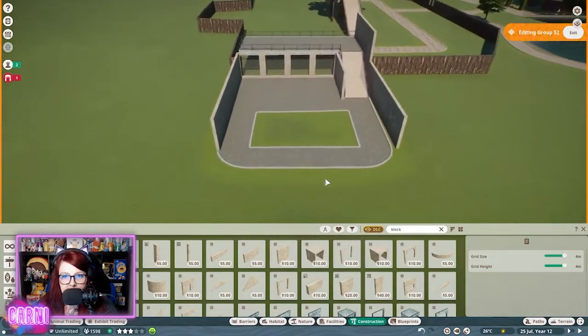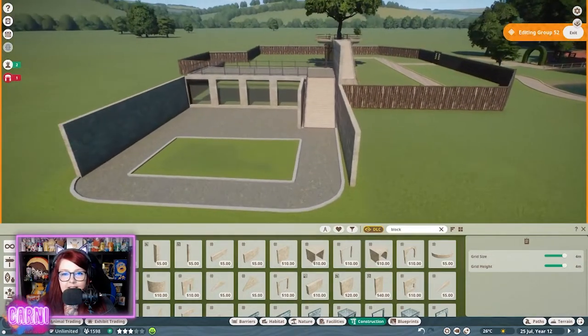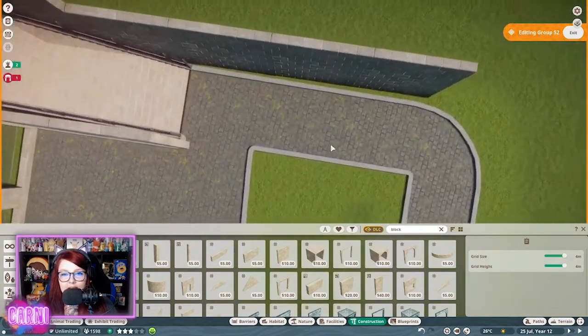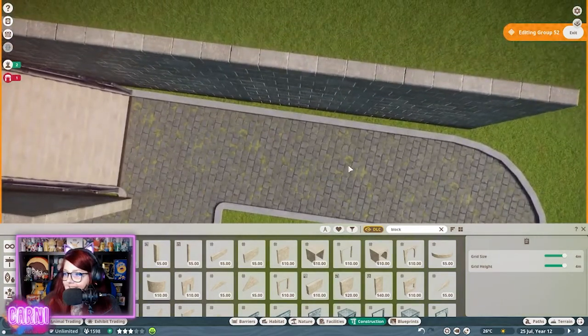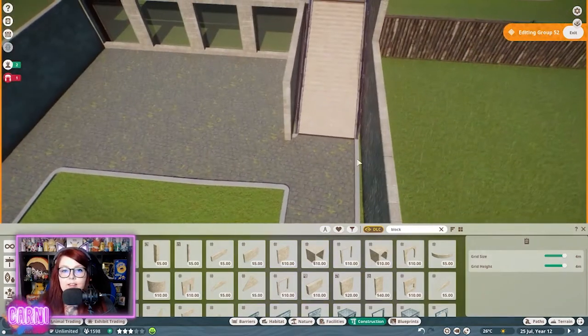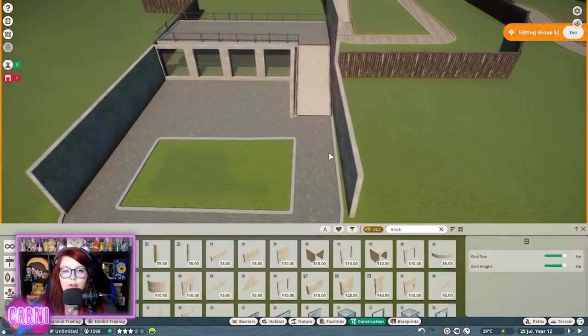If no one says anything, can we just pretend like that doesn't exist? Can we pretend that doesn't exist? It's because this staircase has thrown everything off.